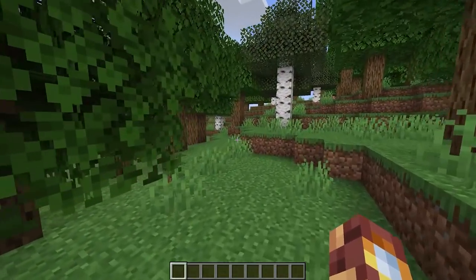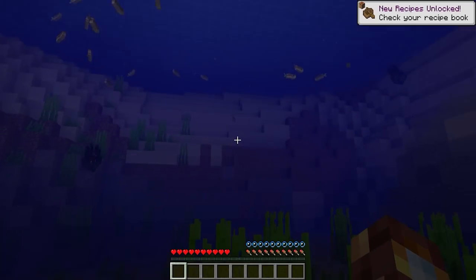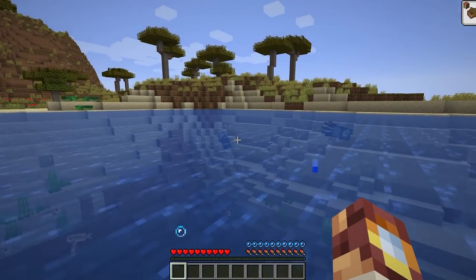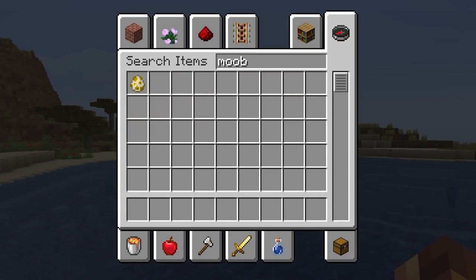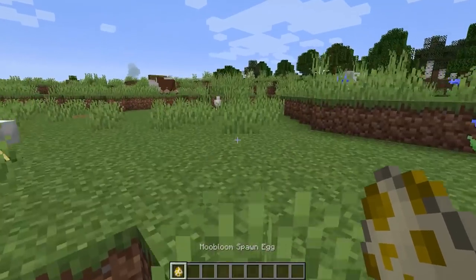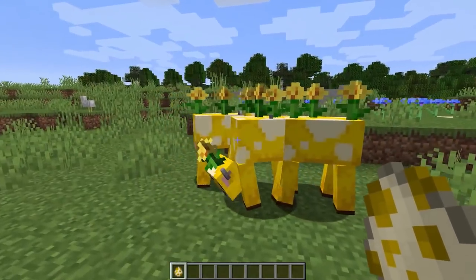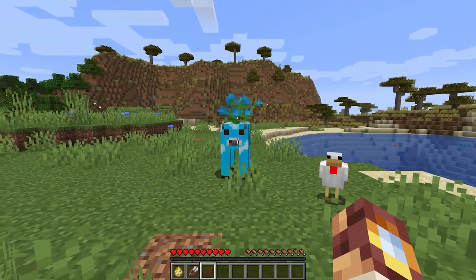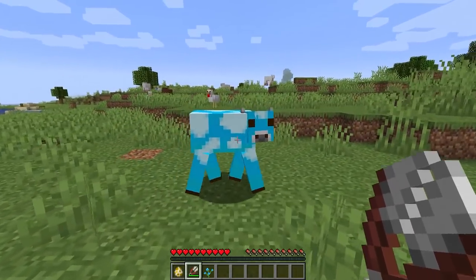On October 3rd, 2020, Minecraft was changed forever. Three mobs went face to face in a voting battle where the Glow Squid reigned victorious. And it was on that day that we lost the chance to ever see none other than the moobloom in Minecraft, a mob that I voted for because it was amazing. The moobloom had a lot of potential — just imagine being able to farm any flower type you want.